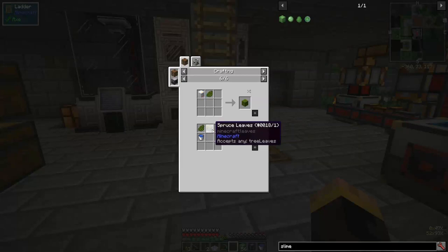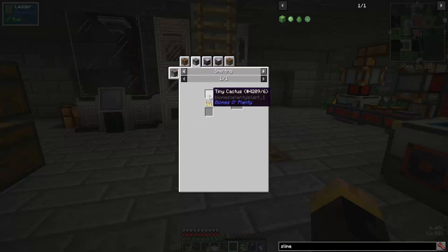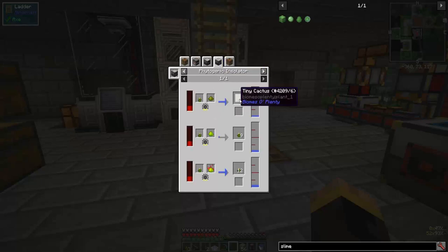I added a recipe: cactus green and some sort of leaf block and a water bucket gets you three tiny cactus, which you can use to smelt down into cactus green. But they won't spread and they won't grow unless you put it in a phytogenic insulator - that gets you a renewable source of cactus. Until then you're stuck manually crafting it.